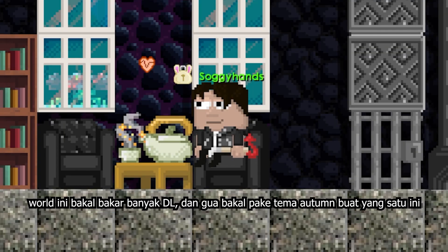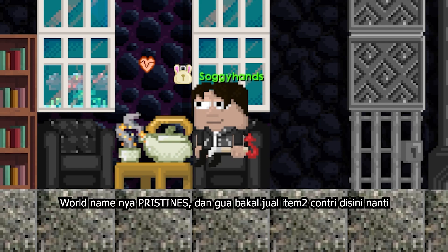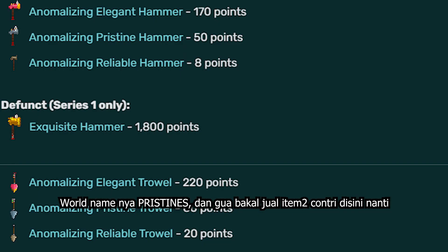This minifan D10 will cost a lot of diamond locks and will use an Atom Western theme. The world name is Pristince — I got this name like months ago, and I decided to sell class contribution items in this world.